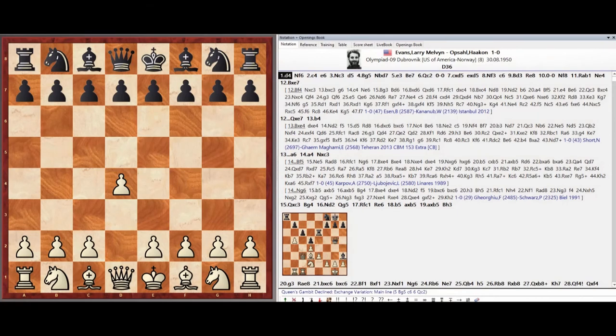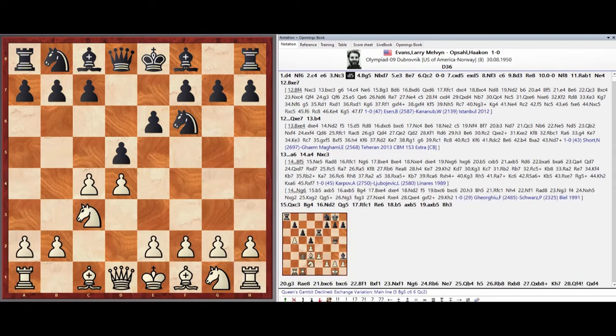Pawn d4, Knight f6, Pawn c4, Pawn e6, Knight c3, Pawn d5, Bishop g5.